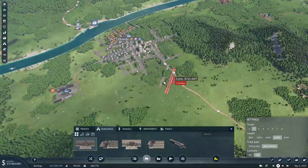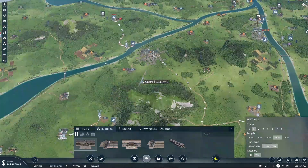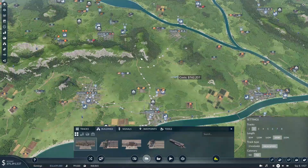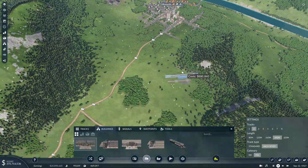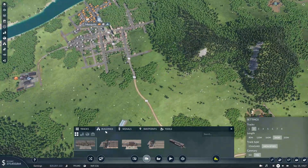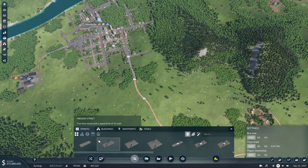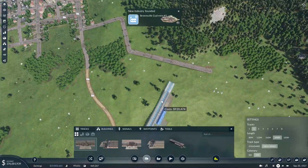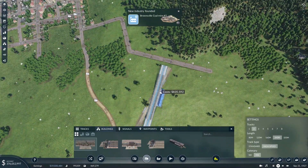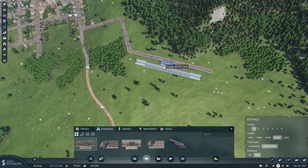So now we have to set up our station out here, and we kind of want to align it so that we can have this line go up over to the city and then down into Alexandria. So what I'm thinking is we bring this street out like that, and then come across and we're right there, and we'll use the same station to connect this up here.